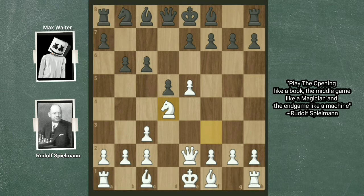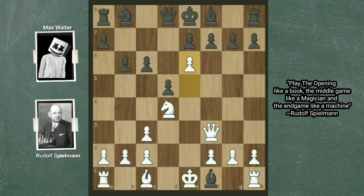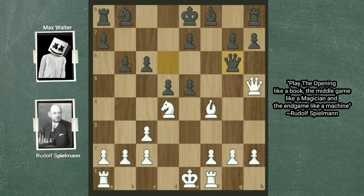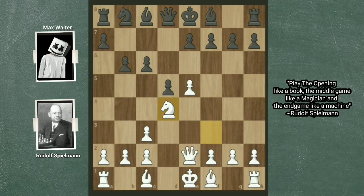In the game we have b6 with the idea of developing the bishop to a6. White played Nd4. This Nd4 breaks the opening principle that you should not move the same piece twice in the opening, but it was played with purpose. If black plays Ba6 here, then white can play Qf3, and after bishop takes f1, can play e6 threatening checkmate on f7. If f×e6, white can play R×f1 and the e6 pawn is hanging. So after Nd4, in the game black played c5.